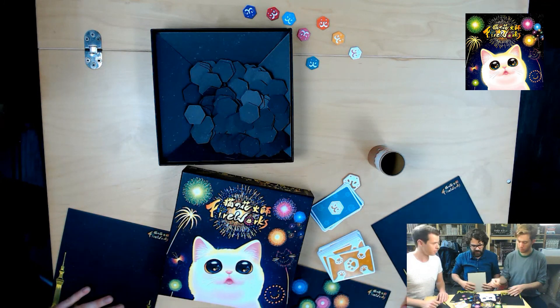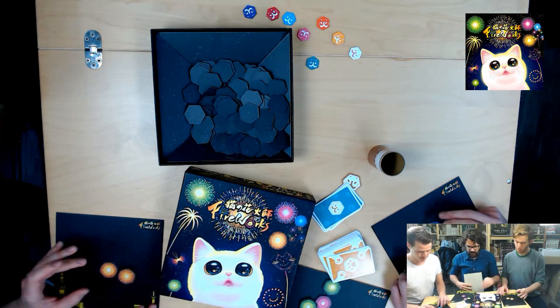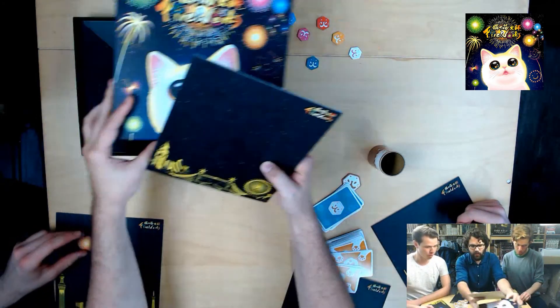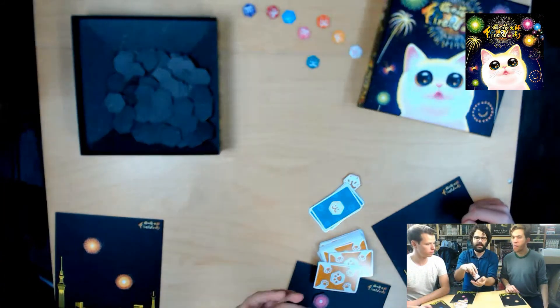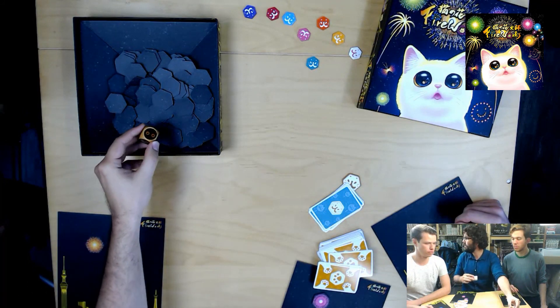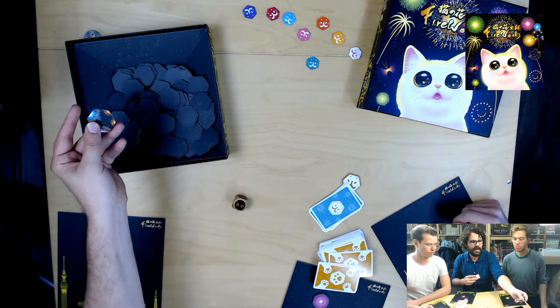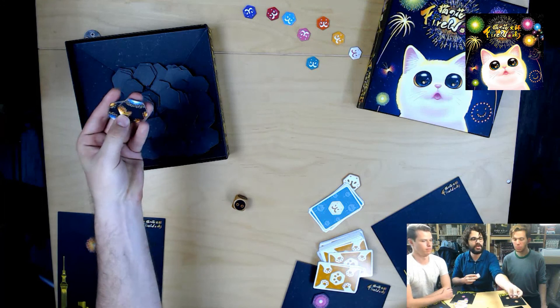You take two of these starting tiles. I'll go pink. So over the game, we're going to be throwing this dice — the Fireworks die — into the Starry Starry Night, which you can see there. And we're going to be flipping some tiles, hopefully, and they have some colorful firework bursts on them.